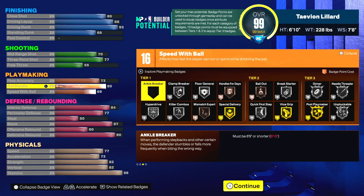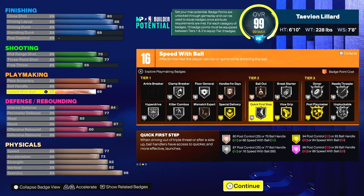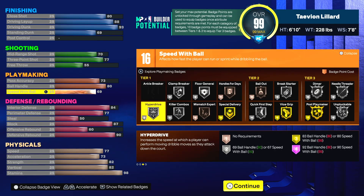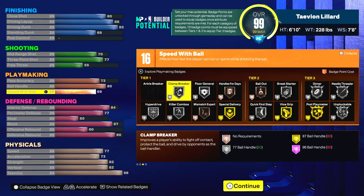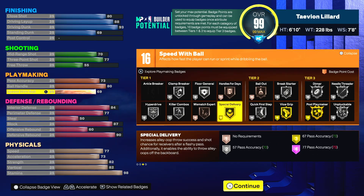For the playmaking, standing at 6'10 you can get an 80 ball handle with 69 speed with ball — which is crazy. You can get all the playmaking badges on silver: quick first step, hyperdrive, killer combos, clamp breaker all on silver. You're going to need the unplugable badge too, but that's still in the game.